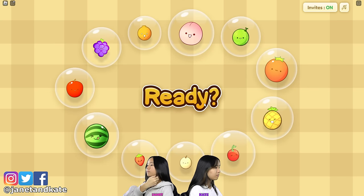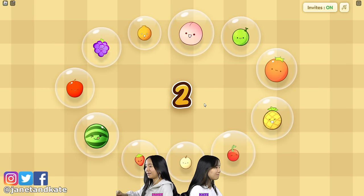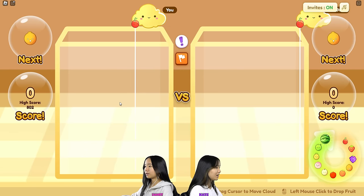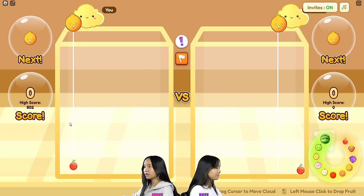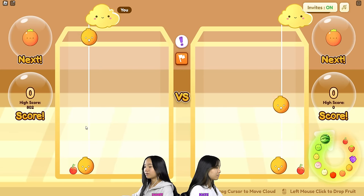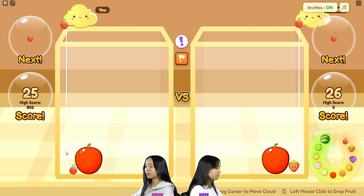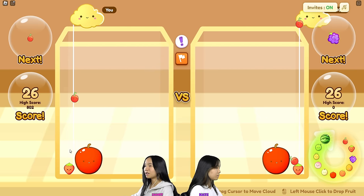Yep! I'm green on my screen. So I'm on the left, Kate's on the right. Basically, just merge fruits and make them bigger, and you get more points. The fruits can only be of the same kind.